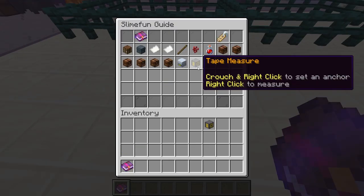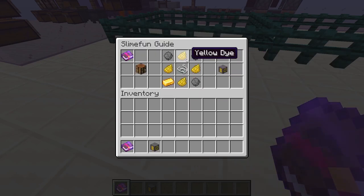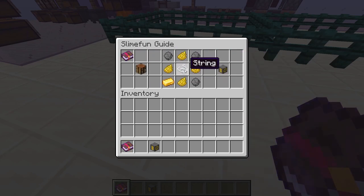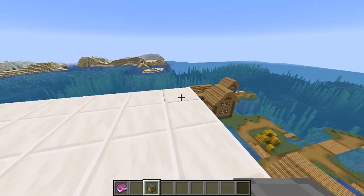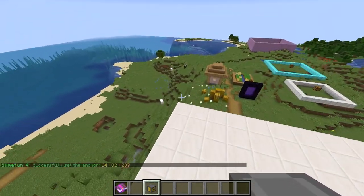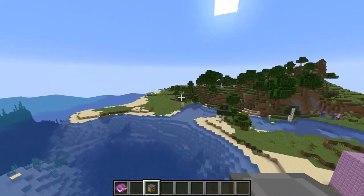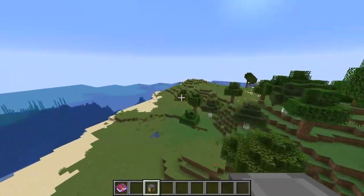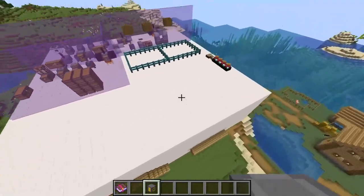Finally, our last item is our tape measure. It's an extremely simple item to use, a little bit challenging to make, but pretty simple in the large scale of things. It just takes silicon — which is a block of quartz smelted down — gilded iron, which is 24 karat gold with iron dust, four yellow dye, and a piece of string. You crouch and right-click to set the anchor point, then right-click to measure. This works on all axes regardless of distance, even if the starting chunk is unloaded. However, it does not work across dimensions.